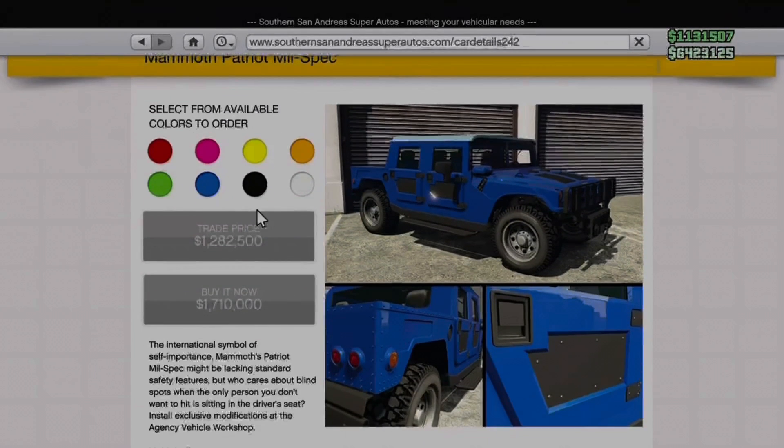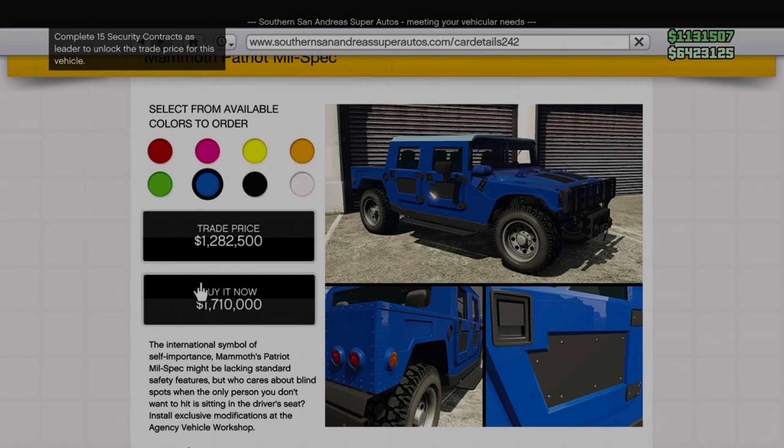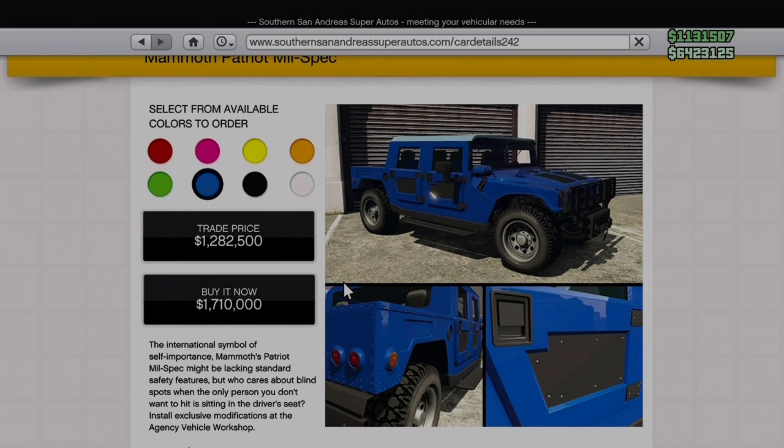So in yesterday's event week for GTA Online, Rockstar added a very new drip feed vehicle called the Mammoth Patriot Mii Spec. In this video I thought I'd do a comparison video with this Mammoth Patriot vehicle versus the original Mammoth Patriot vehicle. I hope you guys enjoy.